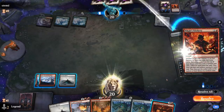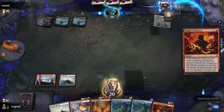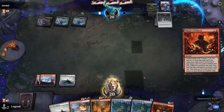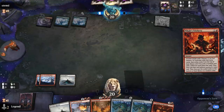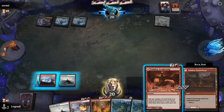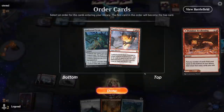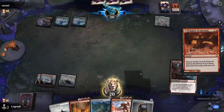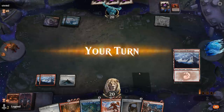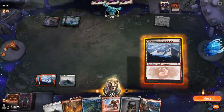Another Tibalt's Trickery — opponent got a pretty lucky hand with double Trickery, double zero-mana cards. This time they bricked, hitting Stone Coil and another Torment of Hailfire. So definitely a matchup where we can get rid of Fumarole. We drew into the combo pieces.